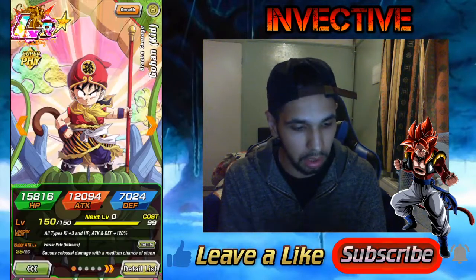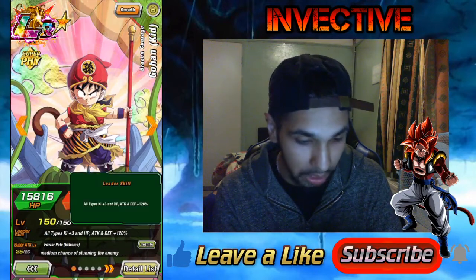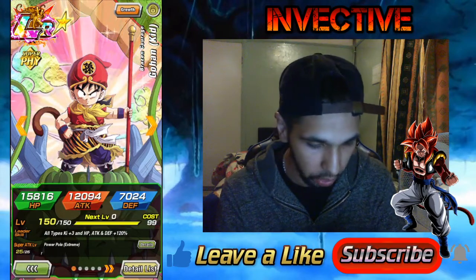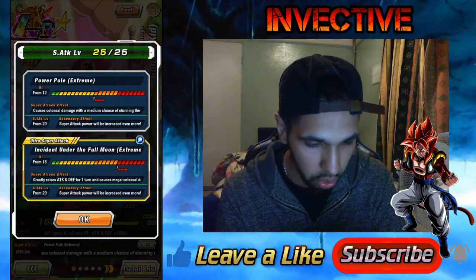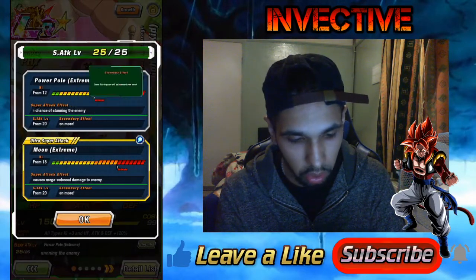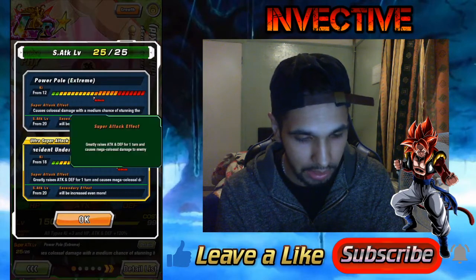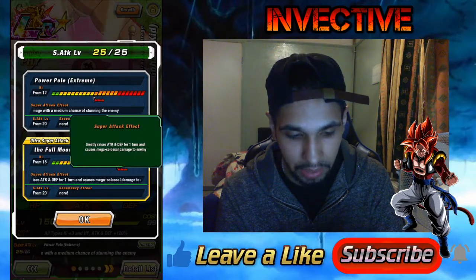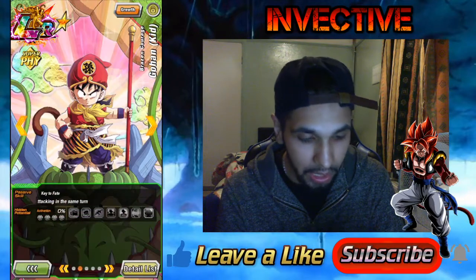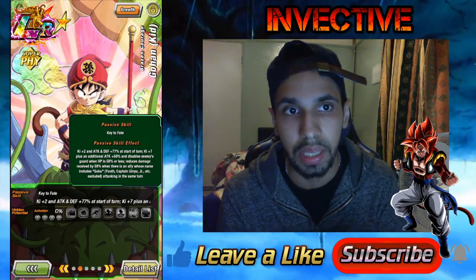Our second Extreme Z-Awakening in the game: Kid Gohan. He now gets all types ki plus 3, HP, attack and defense plus 120% — a very good leader skill. His super attacks: we've got two. Power Pole Extreme causes a super and has a medium chance of stunning the enemy on his 12 ki. On his 18 ki, he greatly raises attack and defense for one turn, causing mega colossal damage. His passive skill greatly increases as well — he gets 2 ki and attack and defense plus 77% at the start of turn.